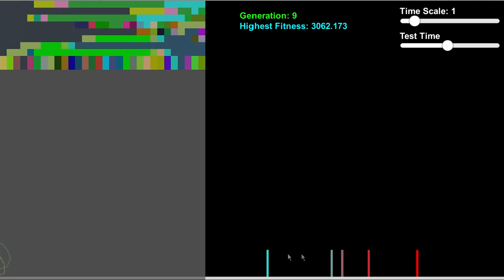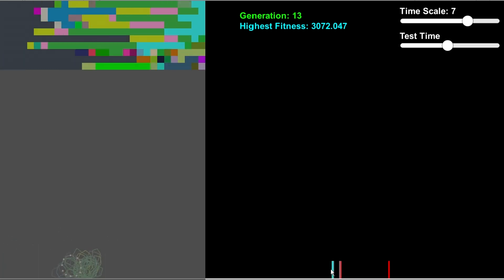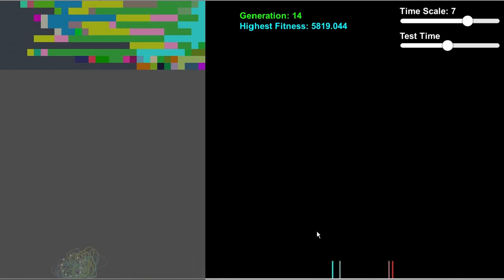By the way, these lines here are the records — this is the first place, and then this is the fifth place. Usually the first place never really fluctuates; it's usually just the second to fifth places that fluctuate.